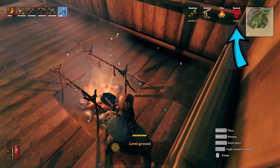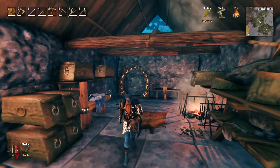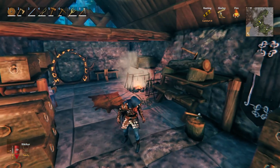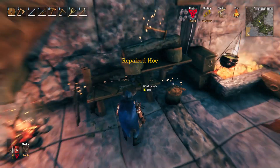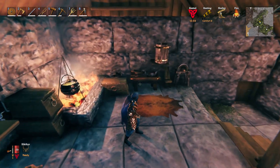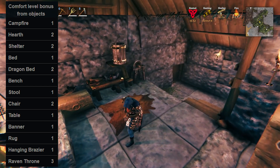Taking time to maximize comfort at your base and outposts will maximize the amount of time you can stay out in the wild without having to return. There are certain furniture items in game that add to your comfort if you're standing within 10 meters of them, and each level of comfort gets you extra time on your rested bonus. Players have found, as of the making of this video, there's a total of 17 bonus comfort points you could put together, though there's likely a lot more to come.